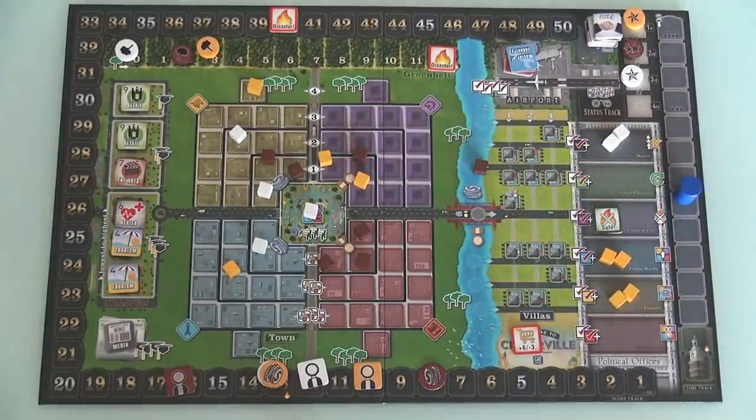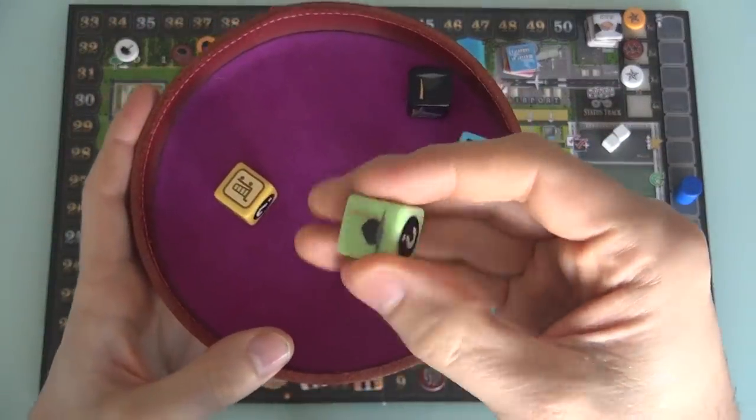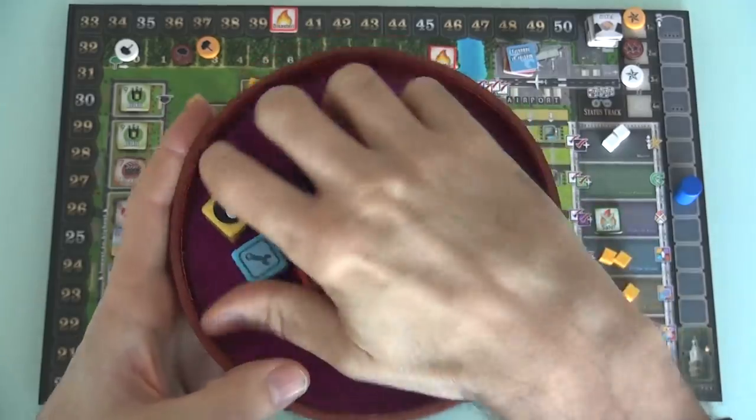On his turn, he rolls the dice the exact same way the players do, but he uses them in a very different way. So let's say I took a turn, Jen took a turn — it is now the bot's turn. Here are the dice. They're very nice, colorful dice — not etched, silk screened I think — nice, high quality, chunky dice. So the bot is going to roll. He rolls up to three times, just like players.